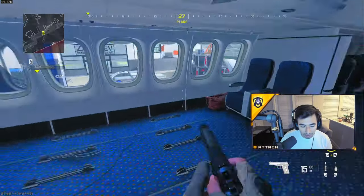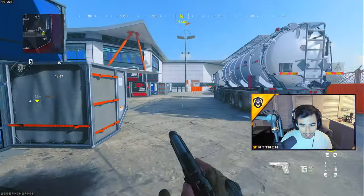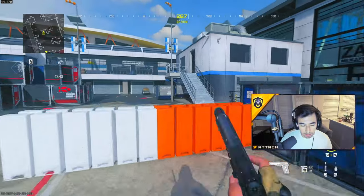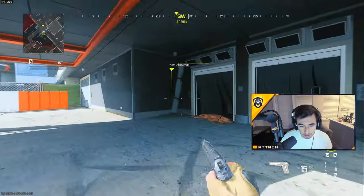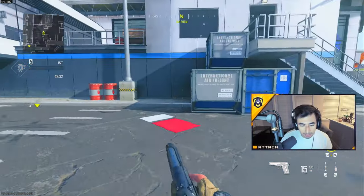Cockpit — this is just in plane. This is where another one of the bomb sites is in Search and Destroy. Back ladder, plane ladder, propane. This area would just be like under plane right here. We call this secret over here because it's a pretty dark corner that a lot of people like to play in.